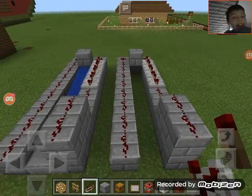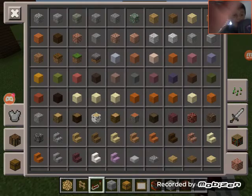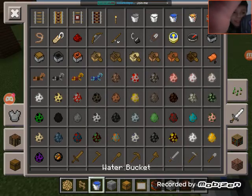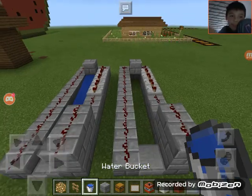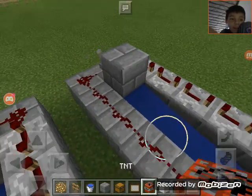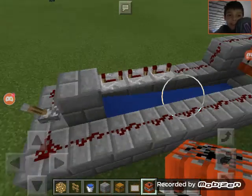Right here, that's how far. And then we put a stone slab down here. Get our water. Put it down right there. Pull it. TNT right there.